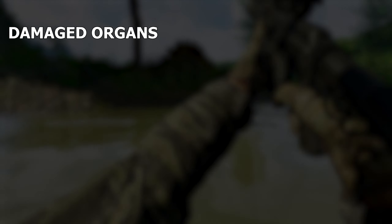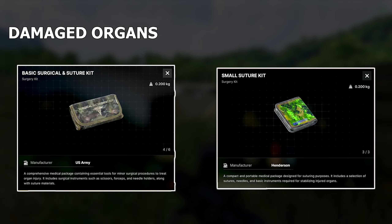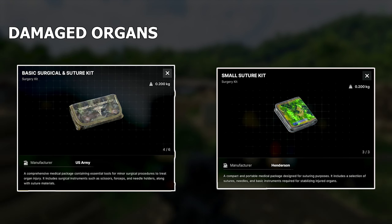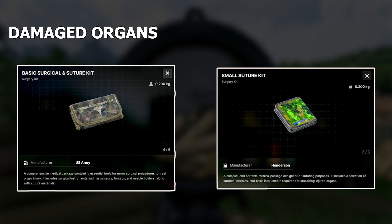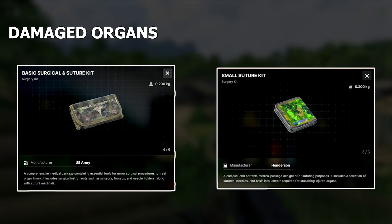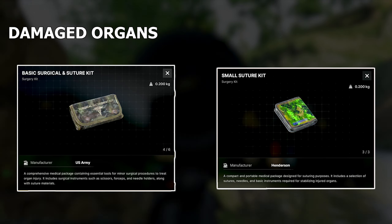Damaged organs can be healed by the use of surgery kits. If you have one of those indicated damaged organs, you can pull out one of these surgery kits and use them. Make sure when you are using this that you are in a safe place, because these do have a longer time to heal since you're essentially having surgery in the field. But if you have those damaged organs, use these surgery kits to heal them right up.